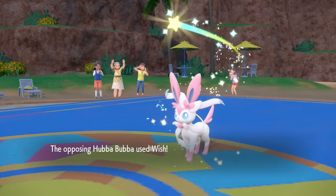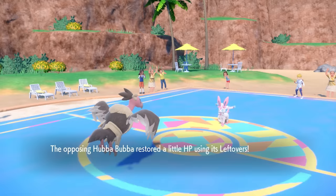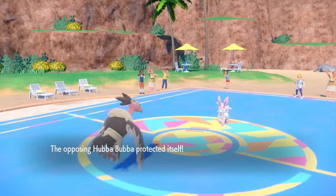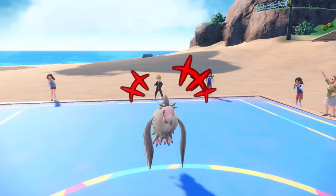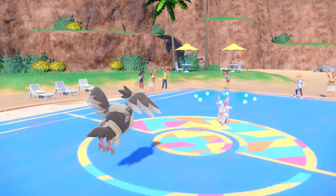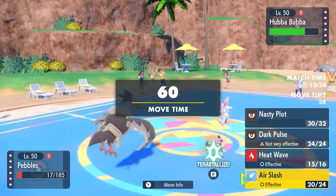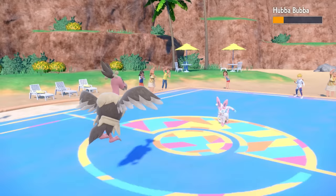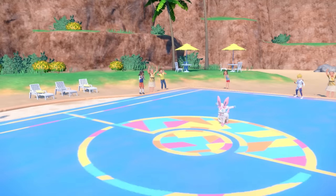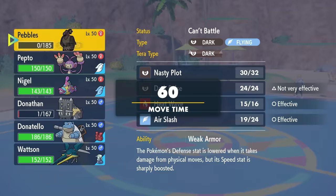I don't get the next flinch and Sylveon goes for Wish, confirming the Wish Protect set. I predict the Protect and get another Nasty Plot — we are thinking the nastiest shit possible. I'm at plus six special attack with the Weakness Policy boost and Weak Armor, truly couldn't be in a better spot for what this Mandibuzz is supposed to do. But when Sylveon gets all its health back with Wish, it does kind of suck. The luck is not on my side for Air Slashes today — Sylveon doesn't flinch, but I at least chip it to an easily killable range before Mandibuzz goes down.